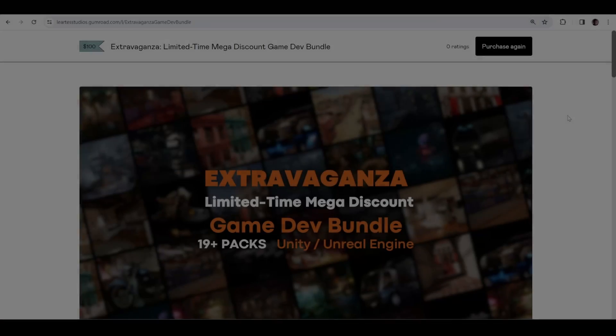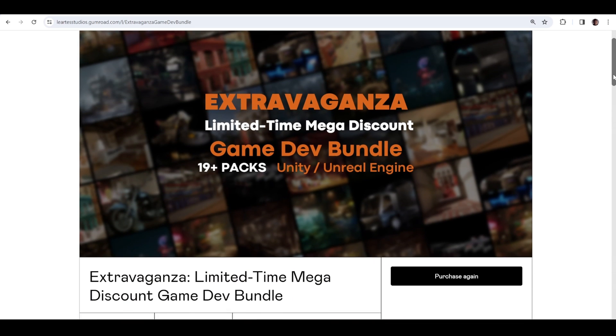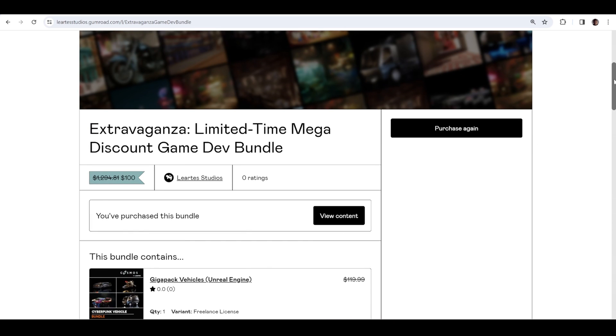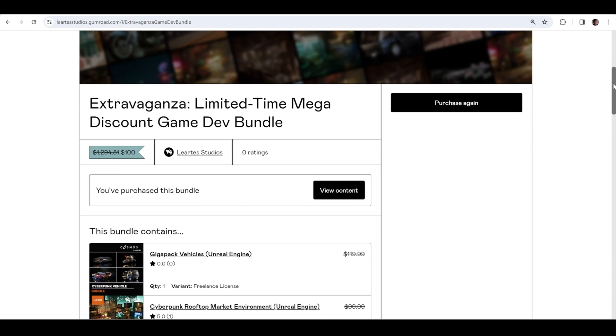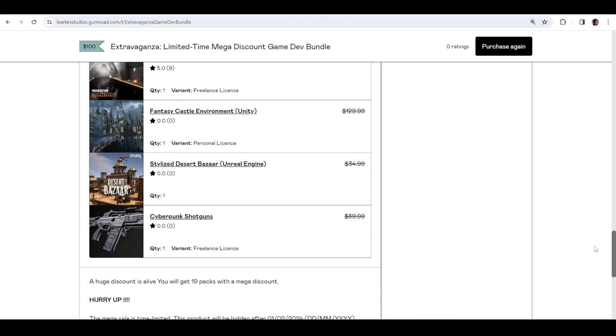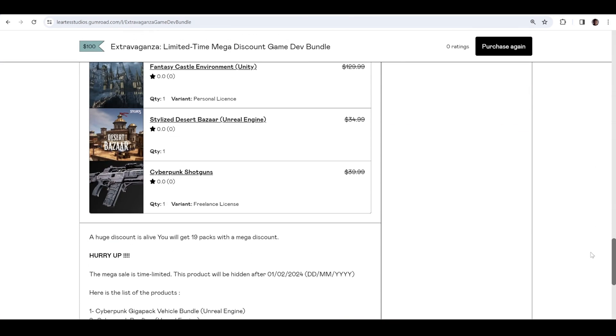Quick ad: if you haven't seen the Liarta Studio Extravaganza Unlimited Time Mega Discount Game Dev Bundle — 19 plus packs, Unity and Unreal Engine environments — usually this is $1,294, but if you use my coupon code and link in the description below, you can get it for $29. All of this for $29 — it's a crazy deal.